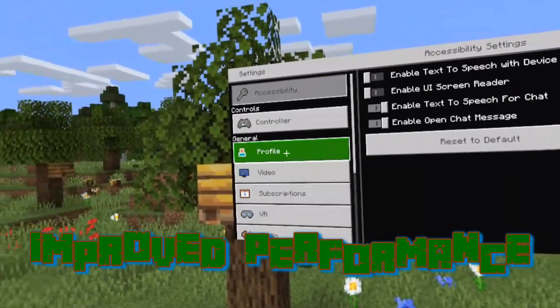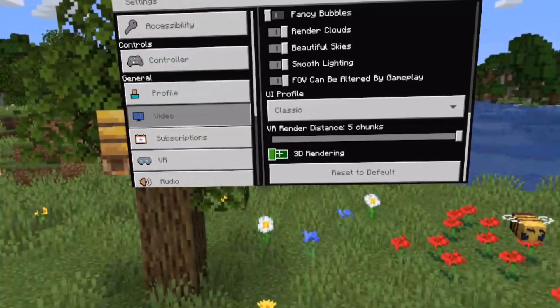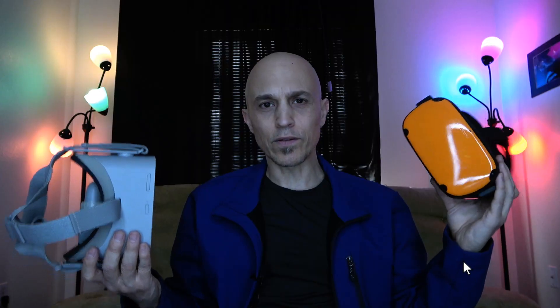One way you can improve performance on Minecraft VR on your Quest or your Go is to disable 3D rendering. It's disabled by default, so if you have it enabled you can try disabling it. The Quest is actually stronger than the Go, so it plays nicer on the Quest, but it still plays really decently on the Go. Disabling the 3D rendering makes it much smoother.